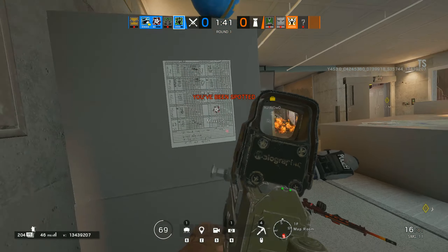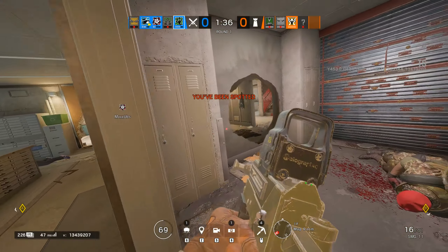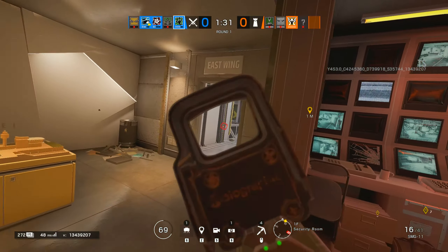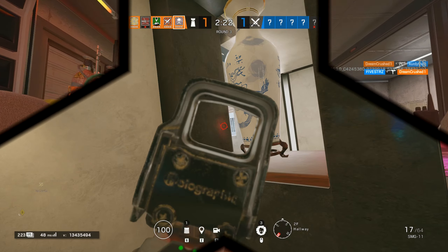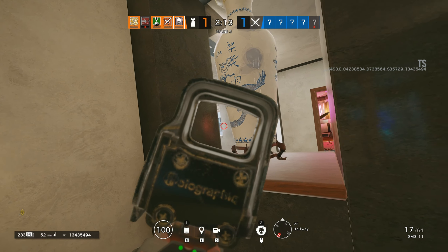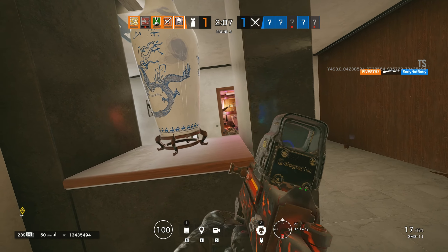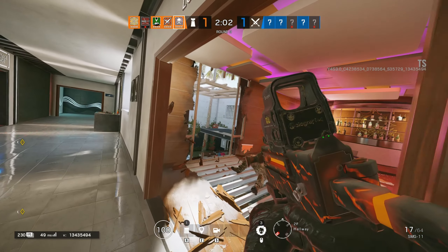She does have some downsides — if you're not careful, she's defenseless when she's rappelling into areas. There's a second or two where she cannot do anything; she can't shoot at all. So if you go into a window and haven't droned it out, and it's close to objective and somebody knows you've been using Amaru, they could put a Frost trap there. Or if there's a Kapkan trap on the window, or even one of those Kapkan-Goyo shields — you can get really messed up if you're not paying attention to how you use her.